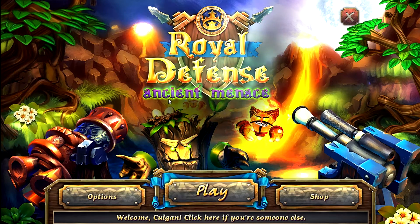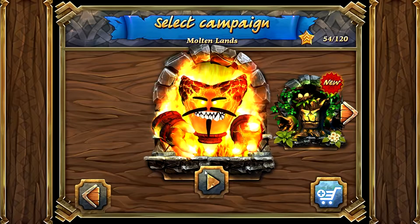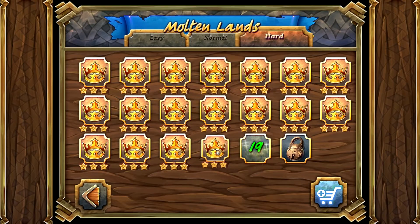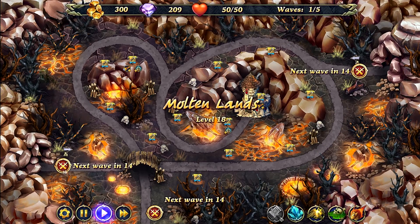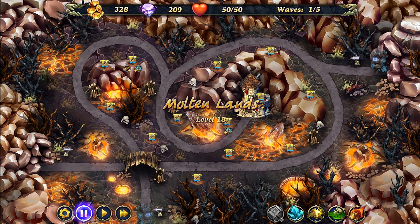How's it going guys, Colgan here with Royal Defense Ancient Menace. We're on Molten Lands level 18 hard mode. Tricky map, this can get a little difficult on the last wave.